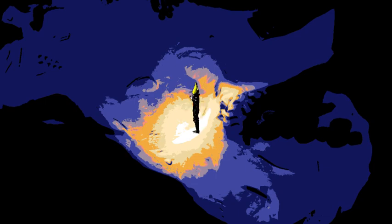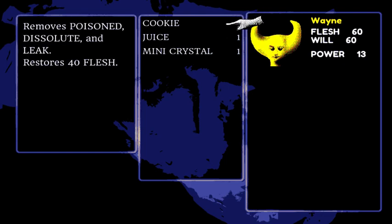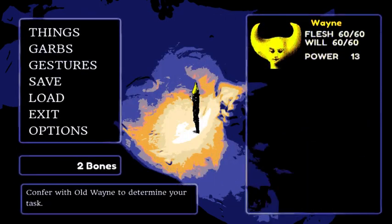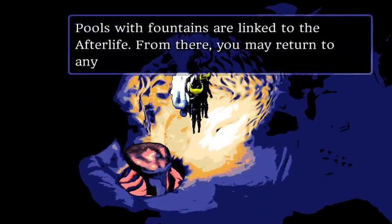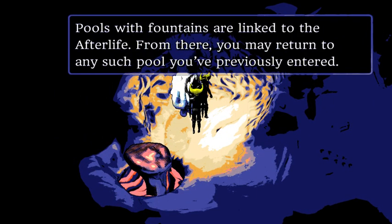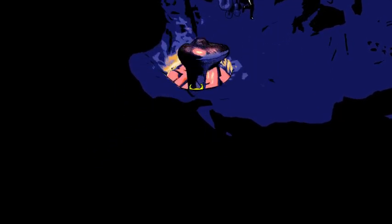How do I open the menu again? Q. I don't know what Leak is — maybe it's like an antidote that also cures. Pools of fountains are linked to the afterlife. From there, you may return to any such pool you've previously entered — and you just slowly sink down into the void.